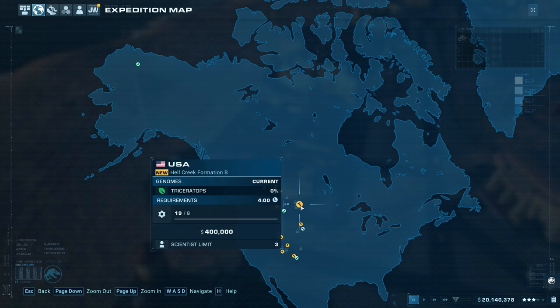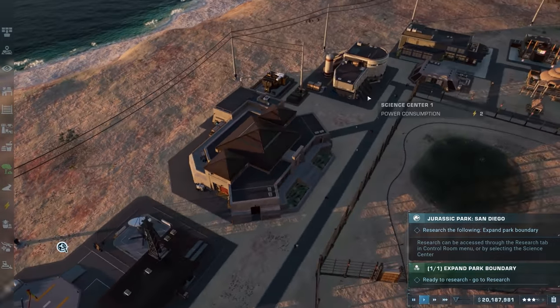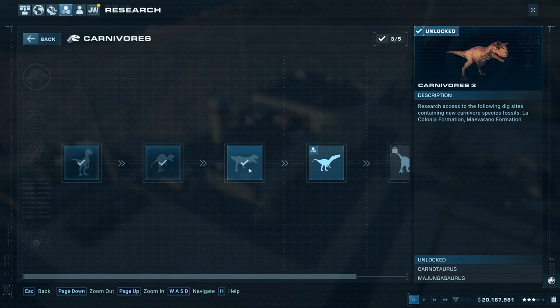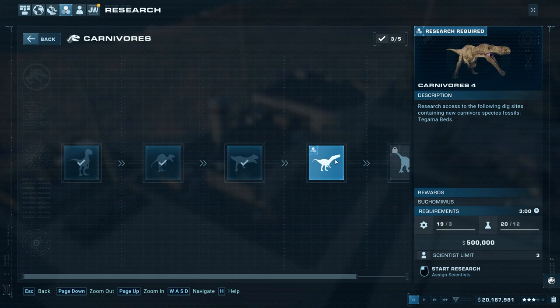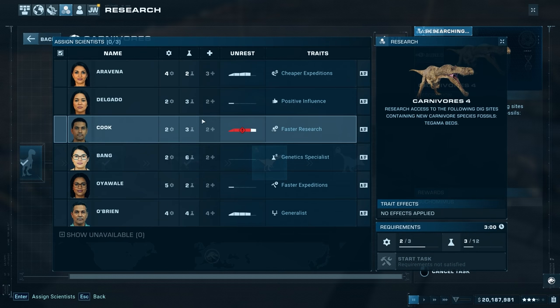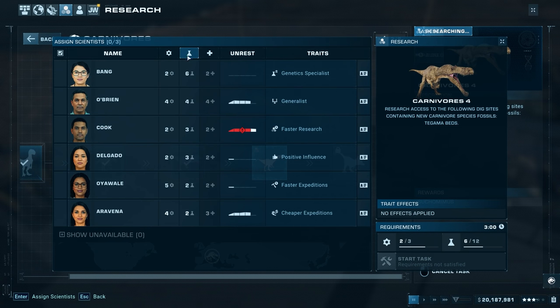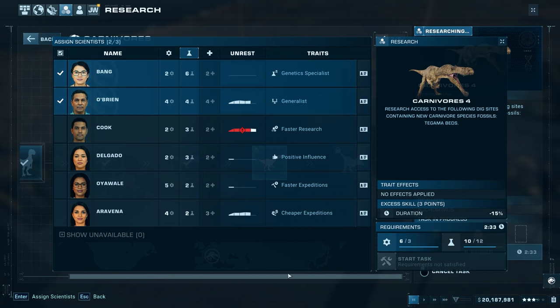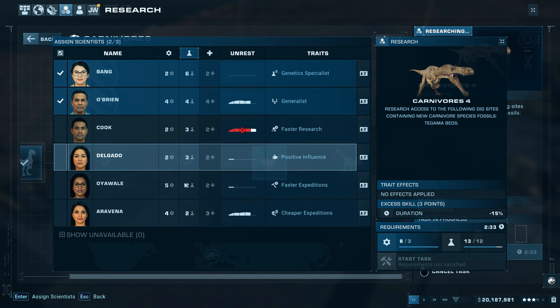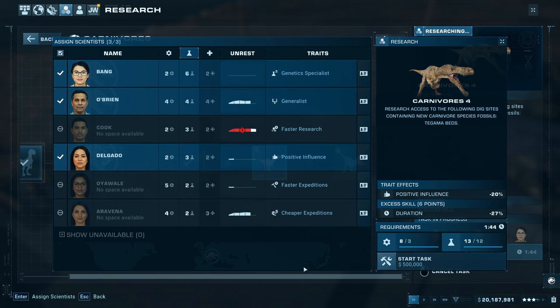I don't know where the T-rex research is - we might actually have to research it. That's carnivores and that is Suchomimus, and this one's T-rex right there. Let's start researching this. Cook over here is faster research, but he's actually unrested right now so we need to watch out for that. Faster, cheaper expeditions - we don't have anyone giving us anything except positive influence right there, which I guess will help.